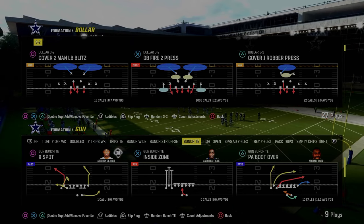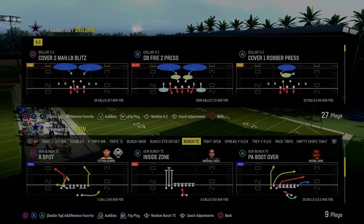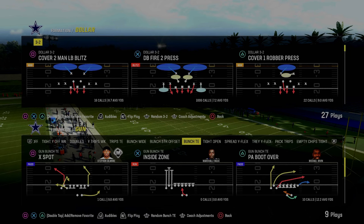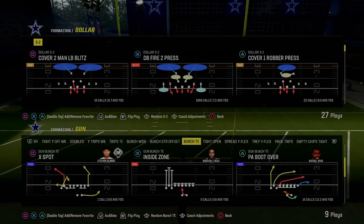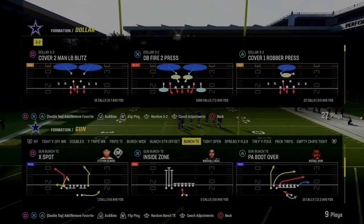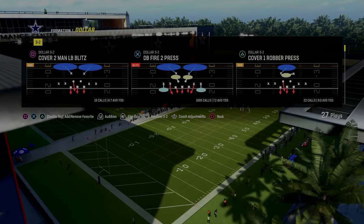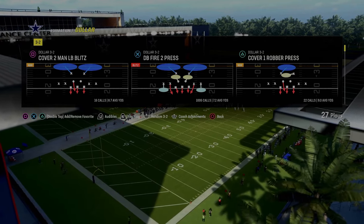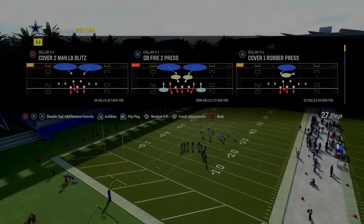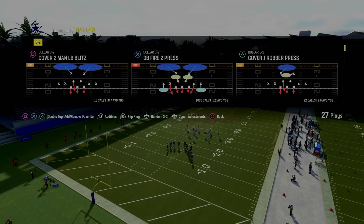Today's video we're going to show you the best way to defend bunch tight end in Madden 24. We're going to be in the Dollar 3-2 out of the multiple defensive playbook, and this defense is absolutely incredible. Dollar gives you access to the most amount of ways that you can stop something — a lot of different blitzing and coverage concepts at your disposal. Dollar just gives you the most options, which is why I recommend it if you want to play better defense.